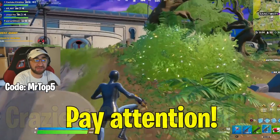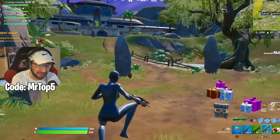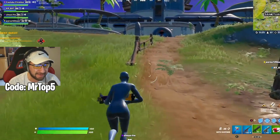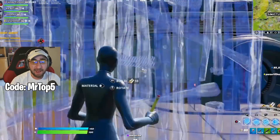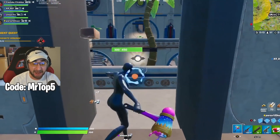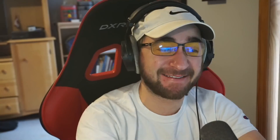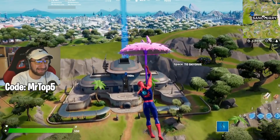We are about to see the weirdest glitch in Chapter 3 that they never found out about even a month after it was released. It involves the Sanctuary. Apparently the glitch is at this location and it's pretty game-breaking. All he's doing is building a wall and a floor at this location — and what is that? An invisible barrier. You literally should be able to walk through that.